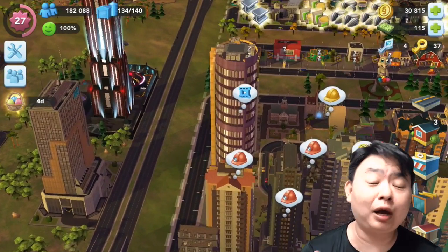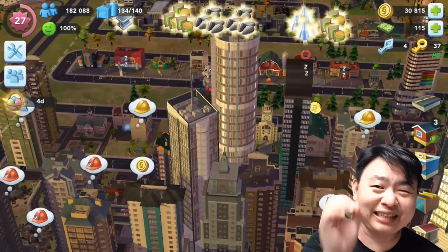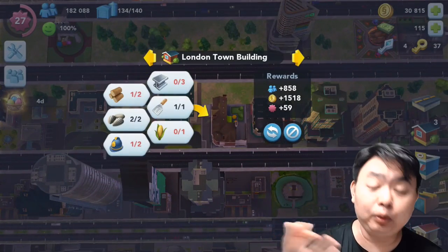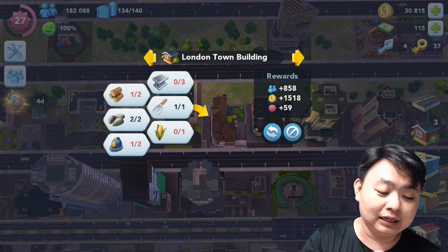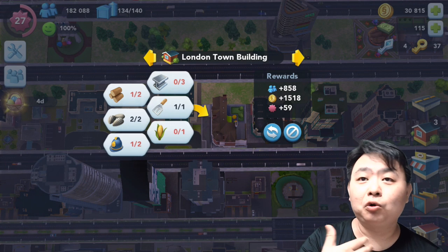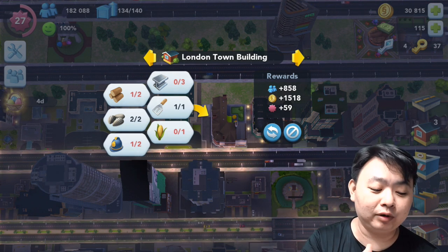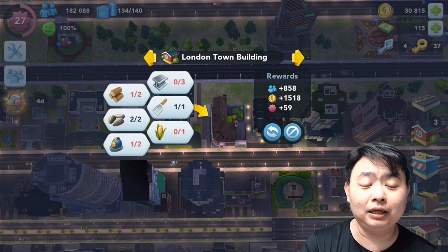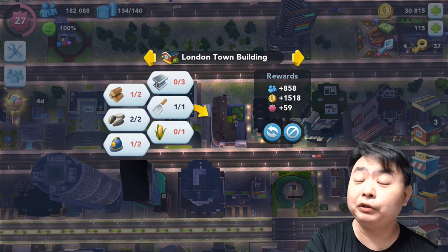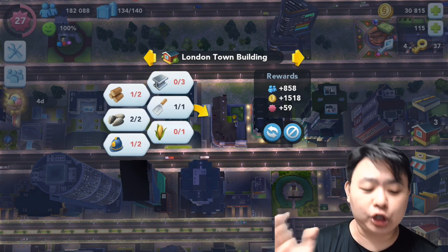Obviously not all items are available in the Global Trade HQ, so you need to laser-focus on the static requirements for residential buildings. These items do not have a time countdown limit, so when you come back and realize you cannot meet delivery deadlines, the residential buildings are the ones you can still fulfill because their requirements do not change.